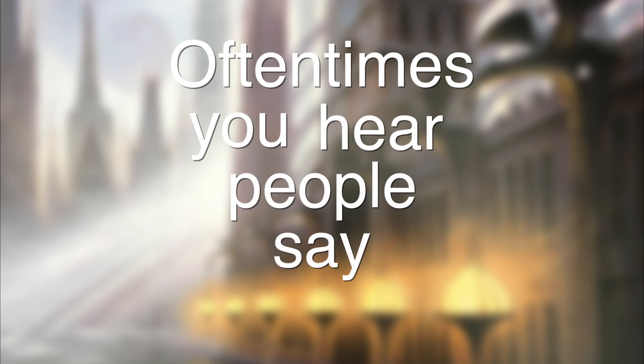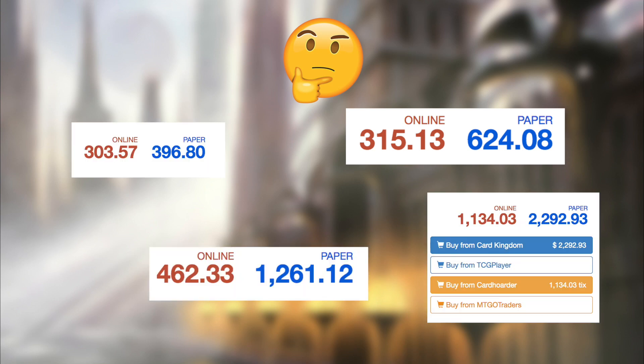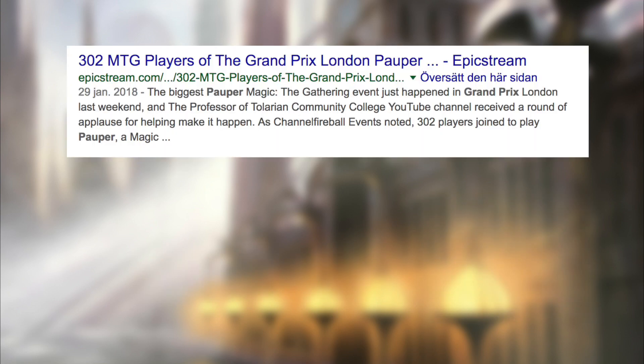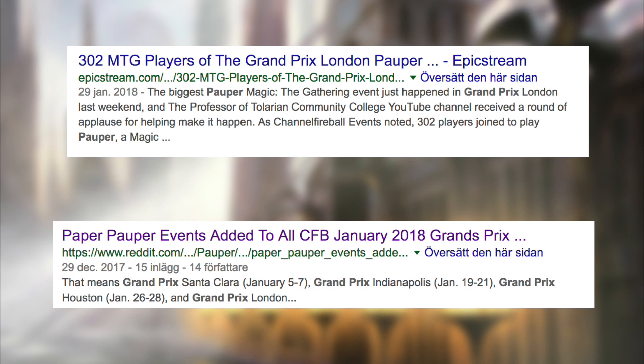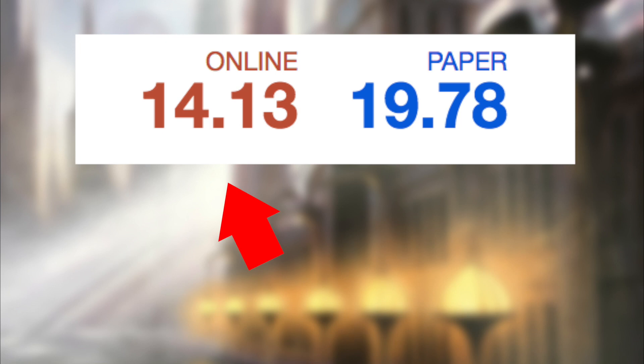Often times you hear people say magic is a game for everyone, and maybe that's hard to believe when browsing through $500 or even $1000 decks, but there are plenty of different thriving formats with room for lots of innovation, and Pauper is certainly one of them. So today I'm going to show you a very special URMTG themed Pauper deck that you can buy, both online and in paper, for below $20 — so who said magic has to be expensive?